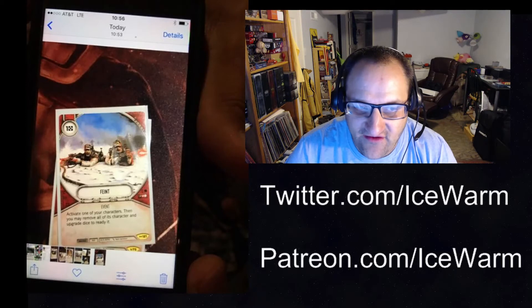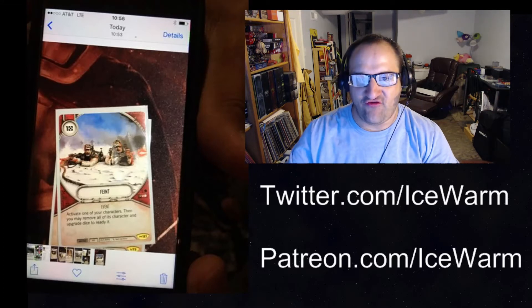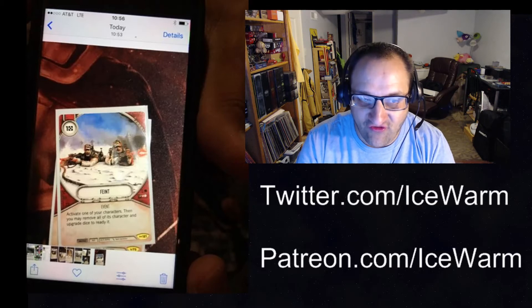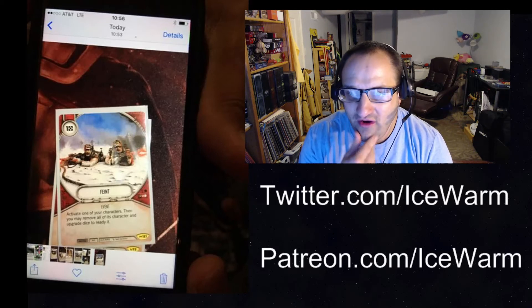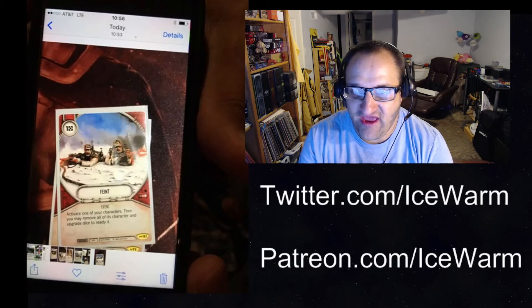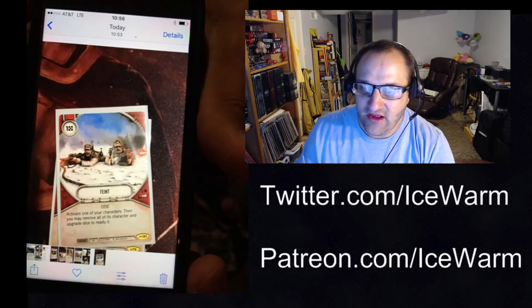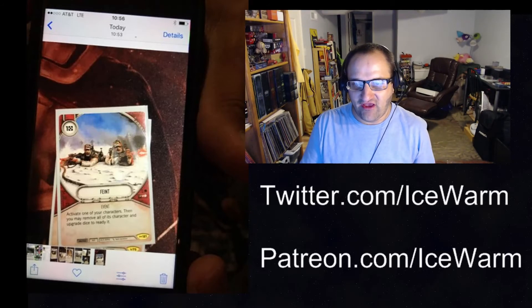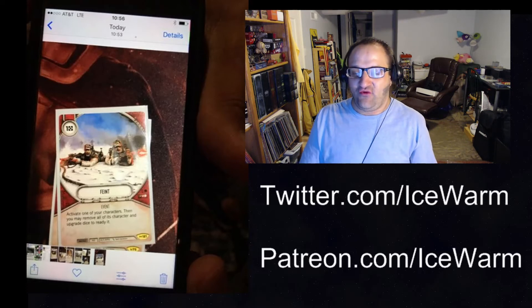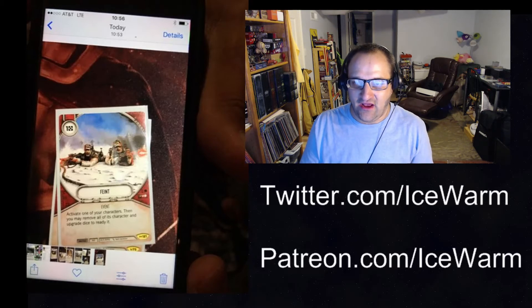First card we have here is Feint — looks like a neutral red event, one resource. Some of these are going to be kind of blurry. This one looks like: activate one of your characters, then you may remove all of its character and upgrade dice to ready it. So you spend the one resource, roll that character out, then remove all those dice to ready the character. What I see people doing with this is if you have characters that say, when this character is activated, do something — like draw a card, or gain a resource. You pay the resource, play Feint, remove all the dice, and get the effect of that character being activated, then ready it and repeat that activating effect again.